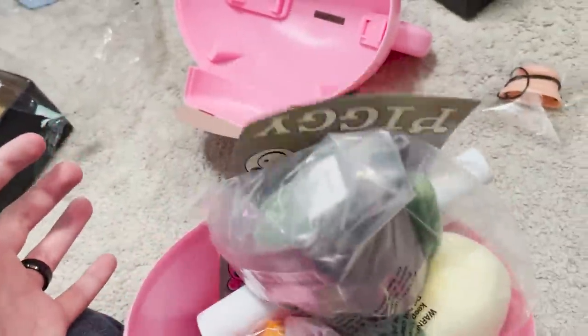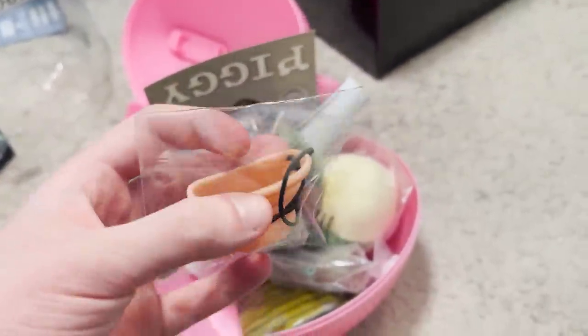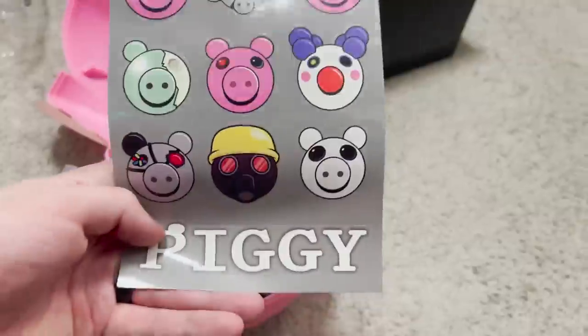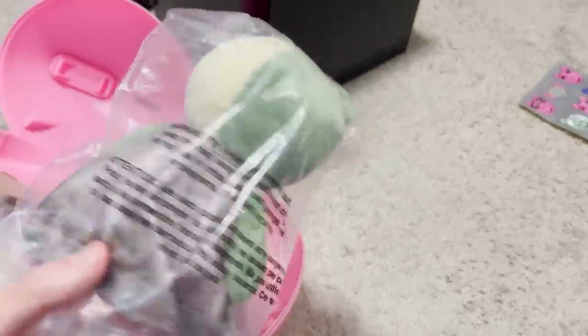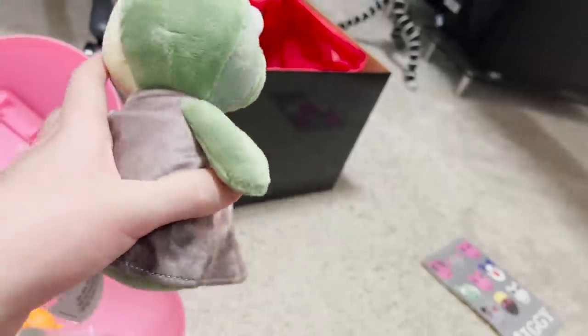Hey look, there's minitoon's hat! Age of six plus — amazing. How do I open this thing? I don't know how it opens. Oh okay, what the heck — it's a pig nose! And there are some stickers — that looks pretty good, I'll put those somewhere. Oh this is Zompiggy!